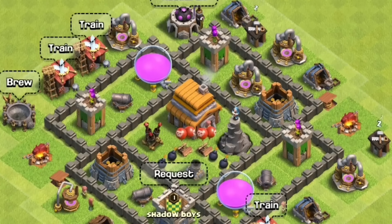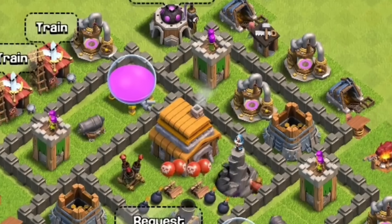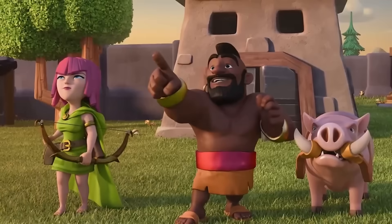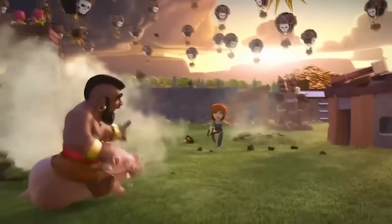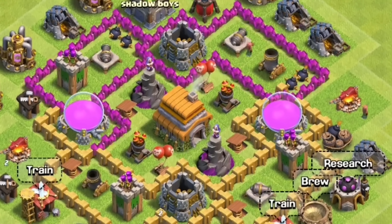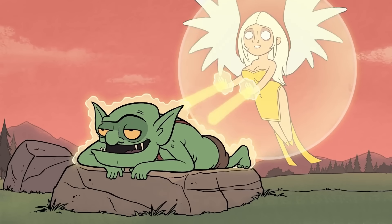However, once we move on to Town Halls 5 and 6, this strategy seems to die out and ground troops take back over. This is because at Town Hall 5, an additional archer tower and a wizard tower are introduced. This is really bad for the balloons, especially the wizard tower, as just one tower can destroy all of them. And this problem gets even worse at Town Hall 6 as even more defenses are added but no other air troops to help the balloons.